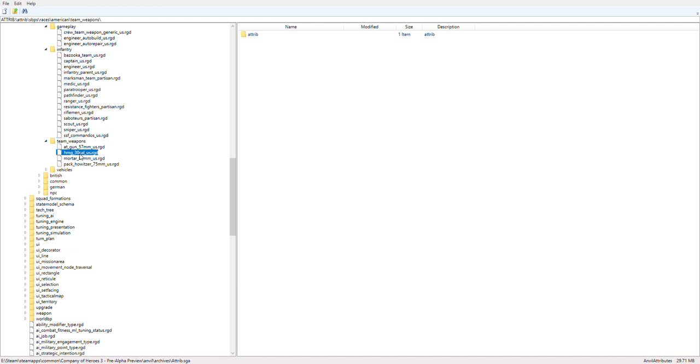SSF commandos — I have no idea, I think this might actually be the Devil's Brigade, I'm not entirely certain about that. Moving on to team weapons: 57mm AT gun, obviously classic. The M1919A4 — this is not the previous Browning or the 50-caliber machine gun from the previous game; this is an entirely new unit. It has the tripod that's closer to the ground and it's an air-cooled machine gun, the most produced and most used HMG by the US.